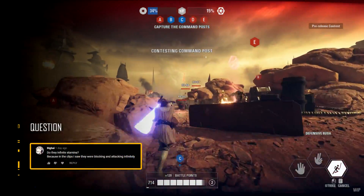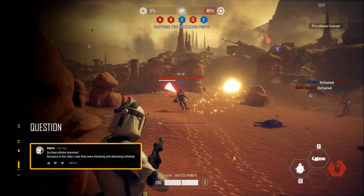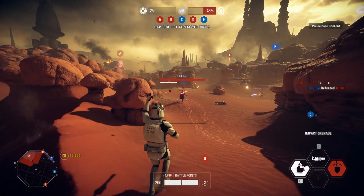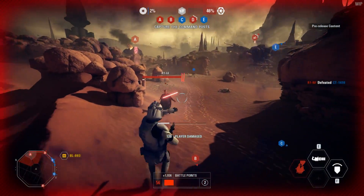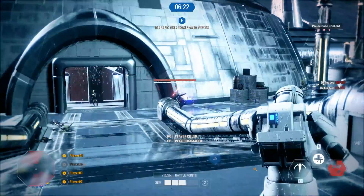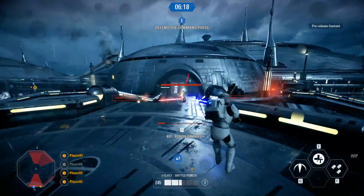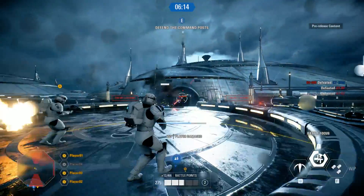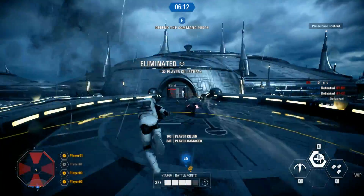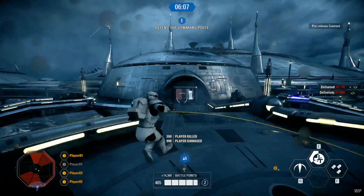Do they have infinite stamina? No, they don't. Just under their health bar is a white bar — this is their stamina, so you can see when they've run out. Dooku is blocking a lot, so when his stamina was drained you could just shoot him at range, since his playstyle isn't very aggressive and his abilities are up close. There is stamina for heroes; they work exactly the same as any other hero you would fight against in multiplayer. It's just that in these PvE modes, you can actually see the stamina go down.